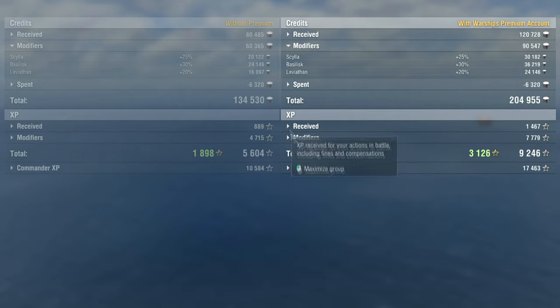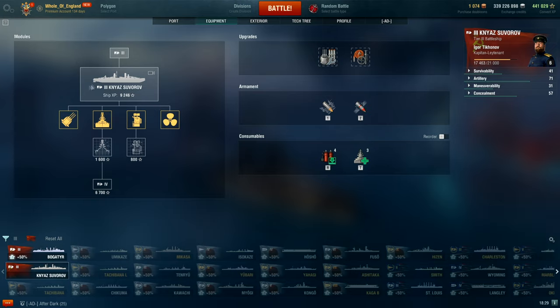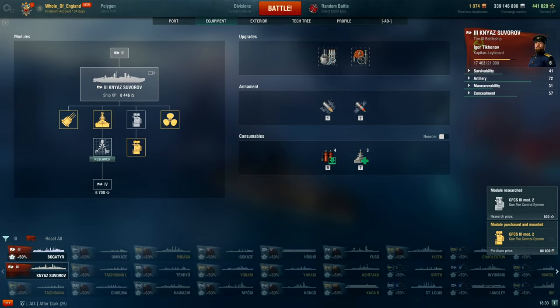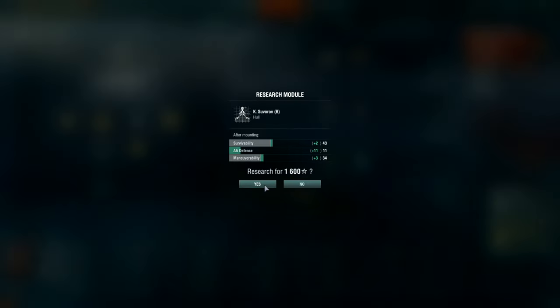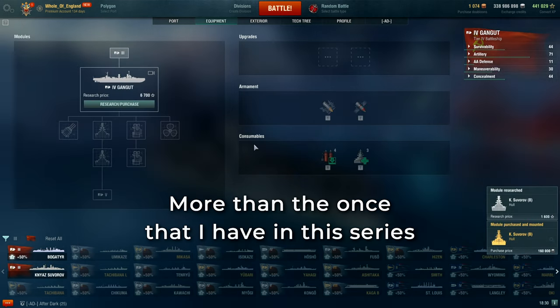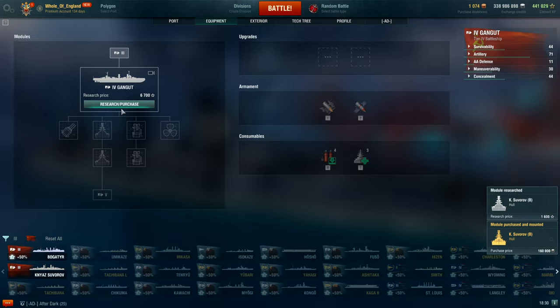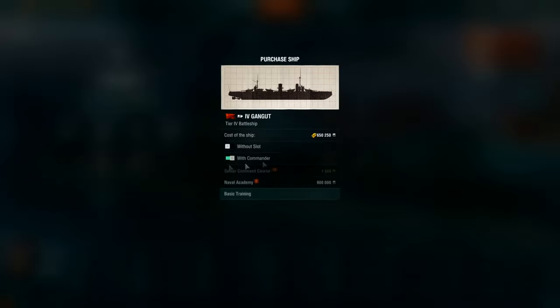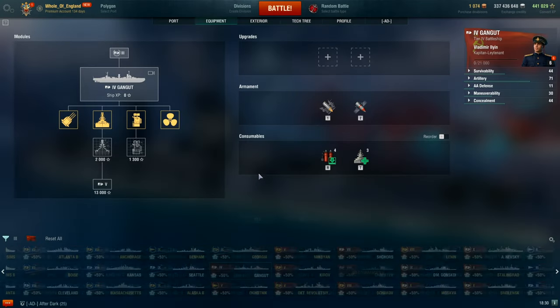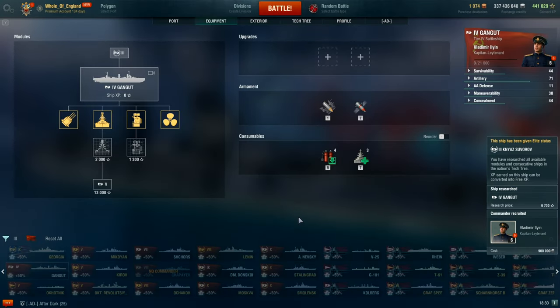That's really it, and we're now going to go over to actually researching and getting the tier 4 ship, the Gangut. Here we are looking at the Niaz Suvorov — that was a single game, which is very good. We'll get the firing upgrade for 800 experience and 80k credits. That should give us a bit more range. Then the new hull for 1,600 — I might as well buy these as I want to play them properly in future. Next, Gangut for 7,000 XP. We'll purchase it through the Naval Academy for 1.5 million credits. That brings us to a grand total of five games.